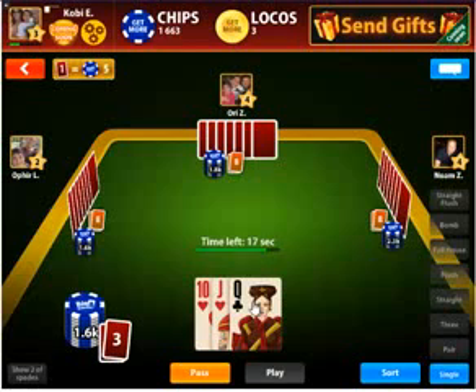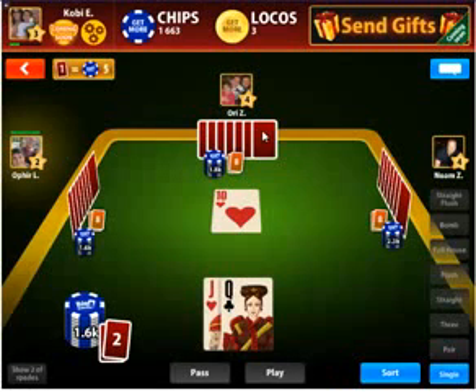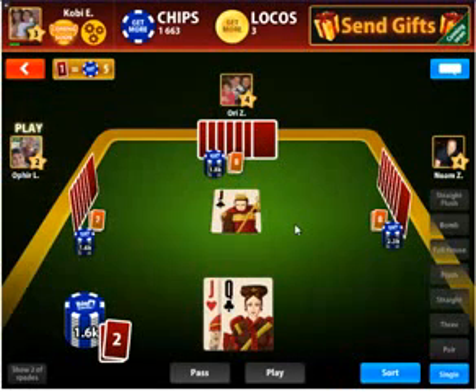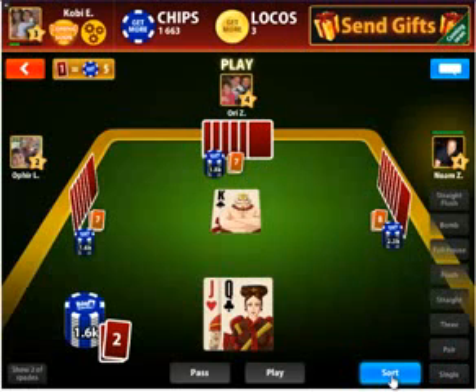It's our turn to place whatever we want again. This time, let's place a 10. The next player must place a card that's higher than 10 — he just did. Does this player have a card higher than a Jack, both by suit and by value? Yes.